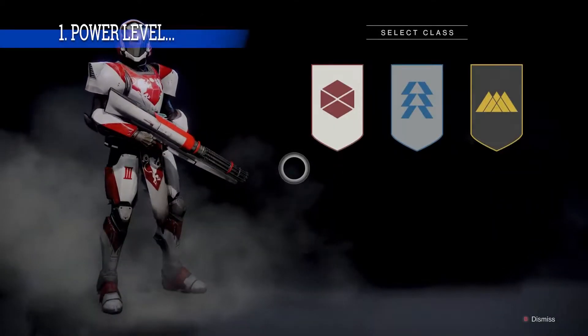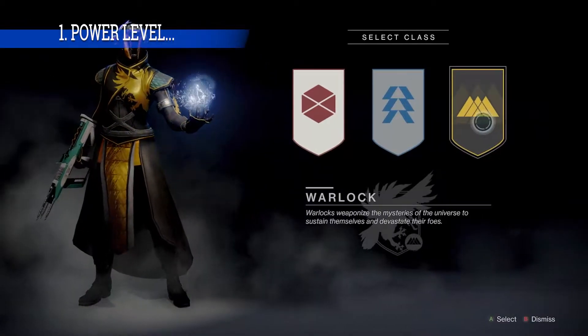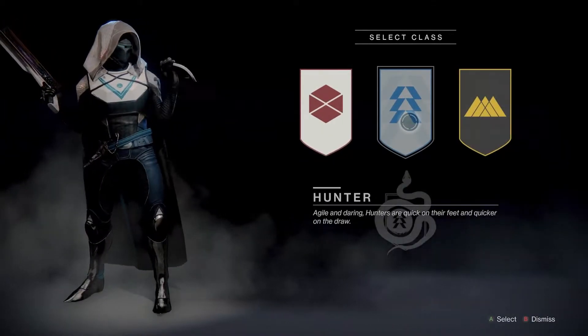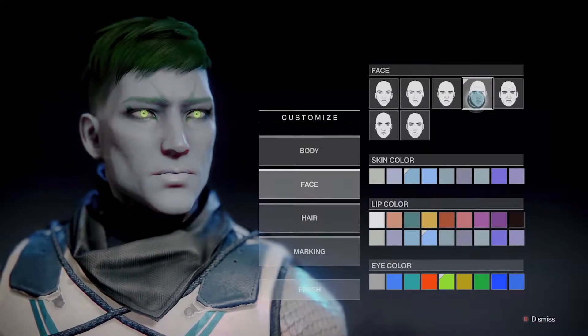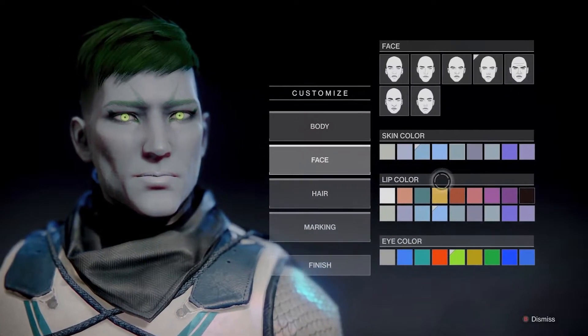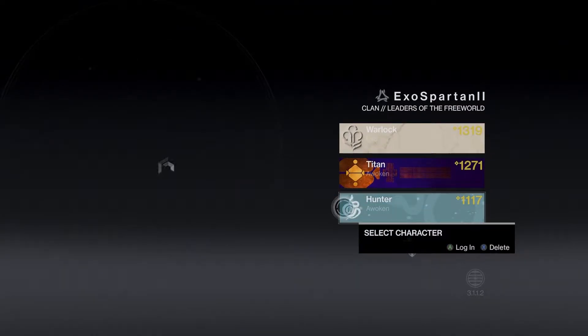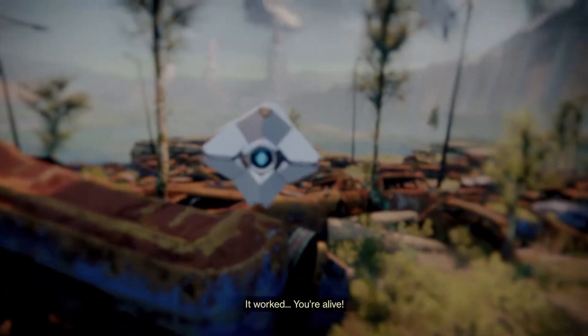Let's begin with the power level. Your power level in Destiny 2 determines how much damage you deal and how much you can take. If your power level is lower than the power recommended for the activity you're trying to play, then the damage you take will be really high and you'll deal a lot less damage to enemies in that activity. At the start of the game, you will receive gear that is 1100 power level. From here, everything you do will give you higher power drops than what you already have, which means any gear or weapons you find will be higher than 1100 until you reach the softcap.